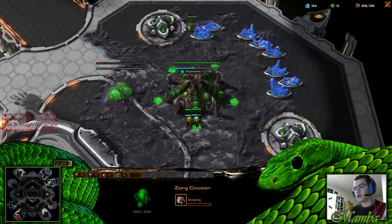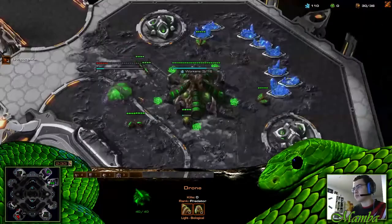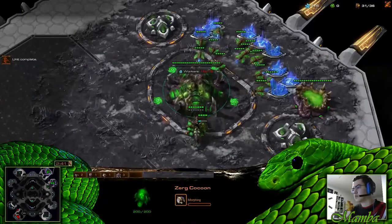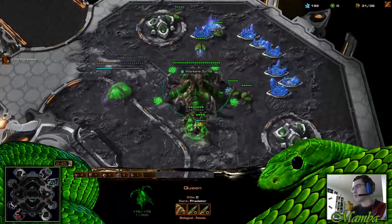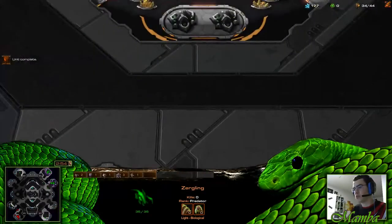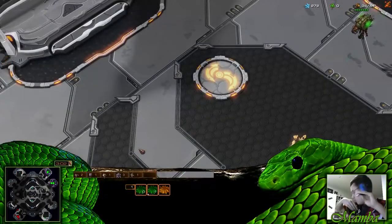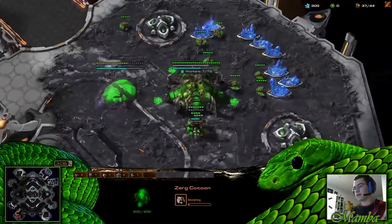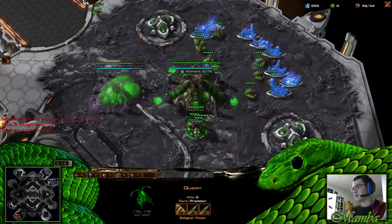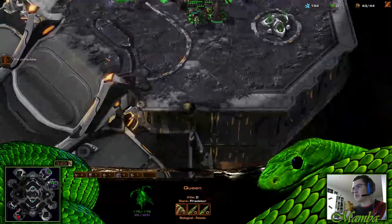We have found the opponent — he has built an expansion. As we said in the video before, we will use macro hatches because we can only play lings. This is one of two games on the ladder where we won't micro at all. After the next game we will start to micro and use other build orders. This is our main build order for the Staircase for now, but we'll use others to show that you don't need a strict build order from Bronze to Gold if your macro and mechanics are very good.